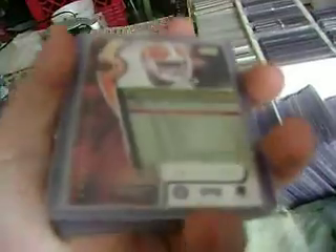Start off with this 2000 Absolute Football card. There are 8 of them, and they have 3,000 print run. It's got the Cleveland Browns draft history on the back, which I like — their first round picks throughout their history.